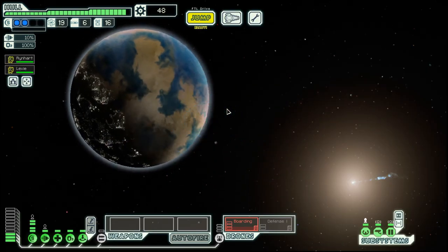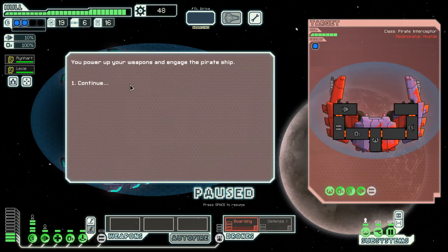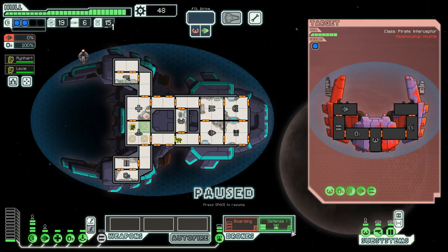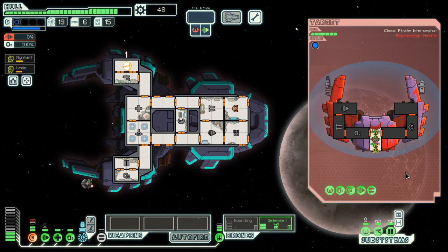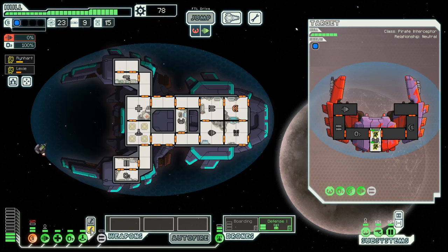Let's move on. We hit the civilian ship. Very nice — they have a missile launcher, so we have a defense drone that can hopefully deal with the missile. That's the second in a row, but at least it's a double reward.